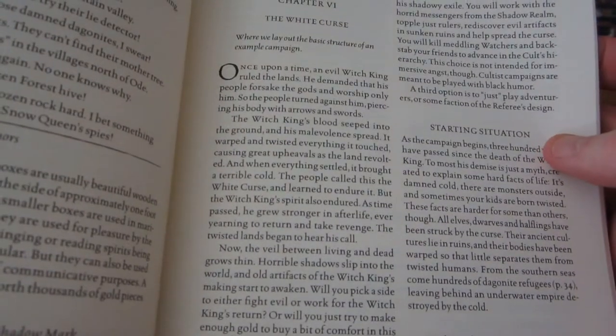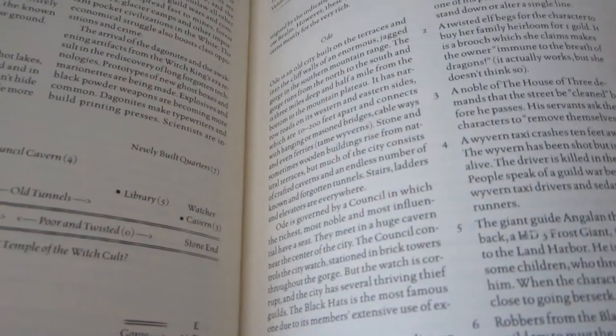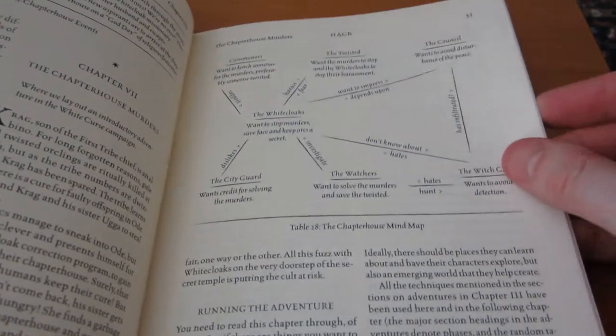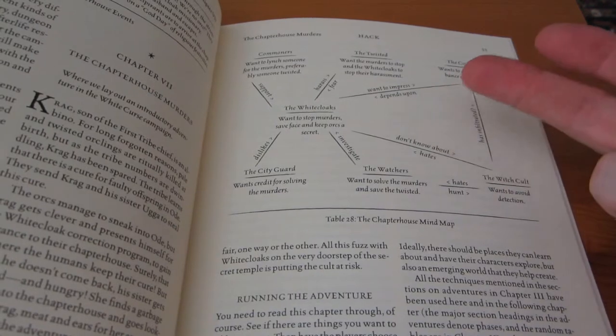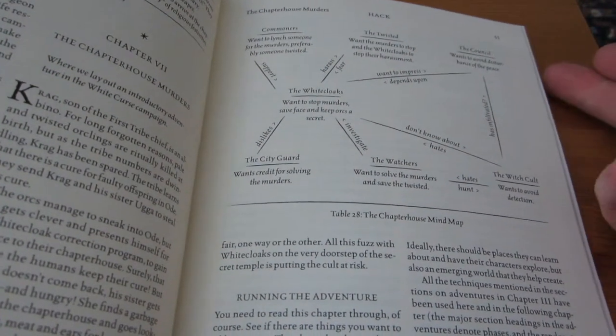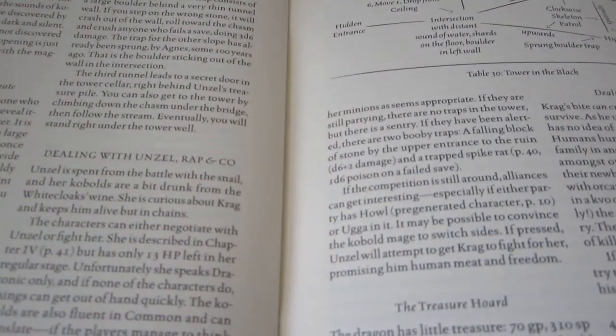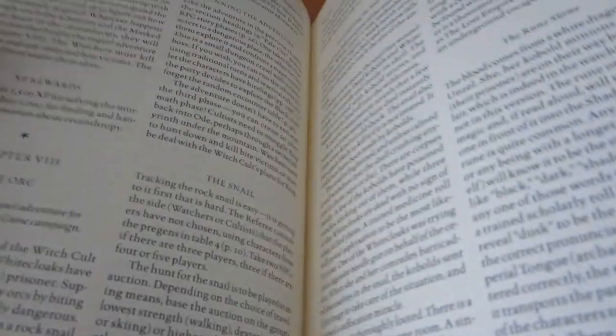Finally, there's a chapter called The White Curse, which is a sketch of a background setting with a city called Ode — almost five pages of setting. Then you get the adventures, laid out in a rather modern style. The first adventure has a mind map of how different factions relate to each other, which players have to navigate — a city adventure. The second is more of a wilderness chase adventure.